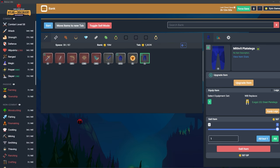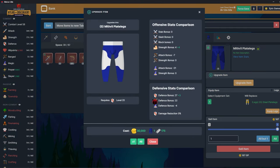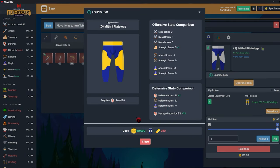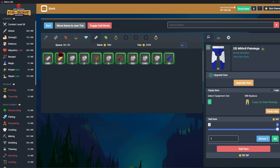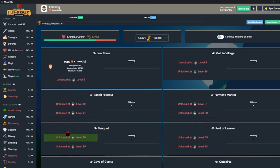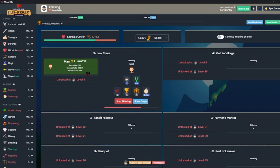I got smithing to 55, was able to get the plate legs — upgrading all the way. This would probably be the kit I bring into dungeons. I have to get some more gold to fully upgrade these. I'm going to start working on thieving a little bit. These guys only hit for max 193, so that's not a big deal. I'll try and level up thieving and maybe get the thief's gloves — though I need slayer level 45 for those.